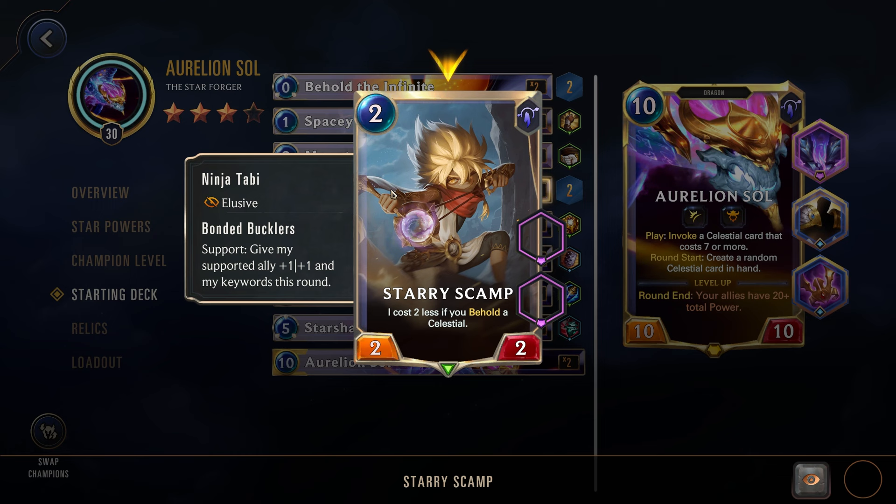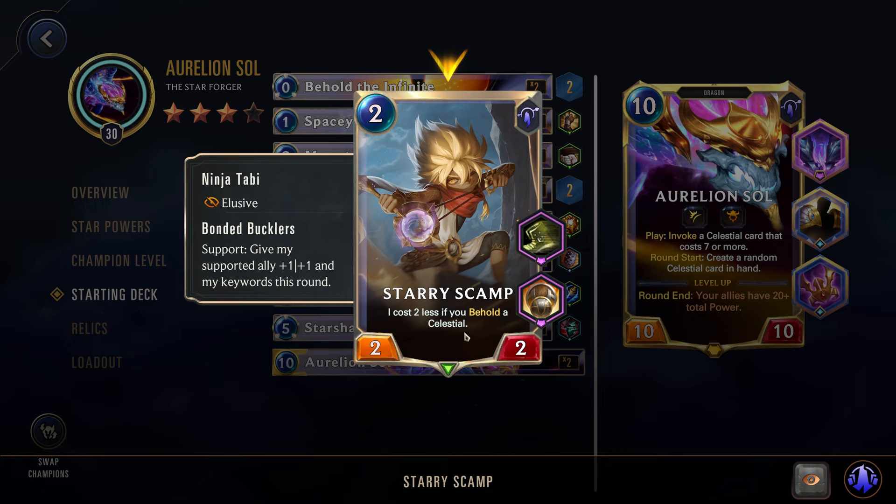Next up we have the Starry Scamp, a 2-cost 2/2. It costs 2 less if you behold a celestial — so as long as you have one of those celestial cards from invoke in your hand, you can play him for free. He also has the Ninja Tabby giving him Elusive, and the Bonded Bucklers — support: give my supported ally +1/+1 and my keywords this round. So essentially he's able to give whatever he supports Elusive as well. Very strong effect.